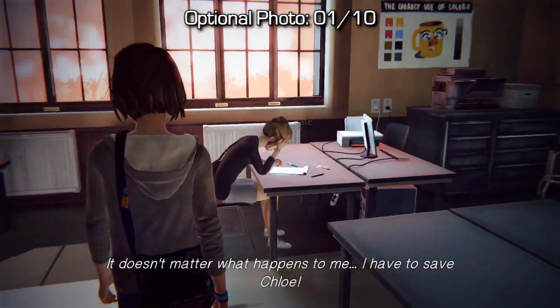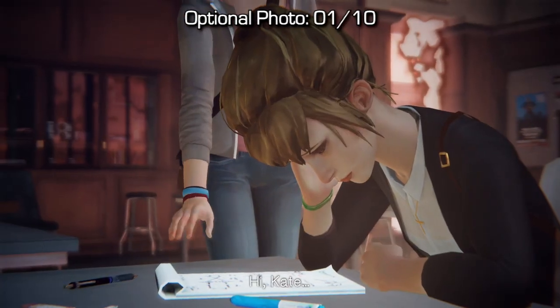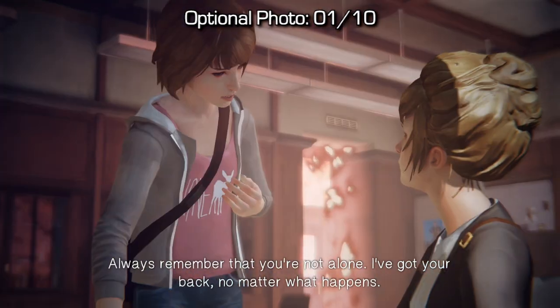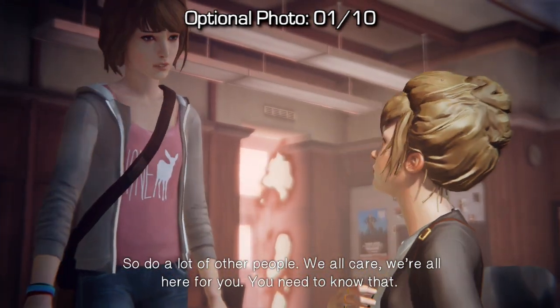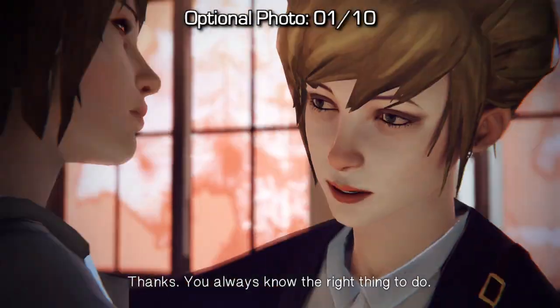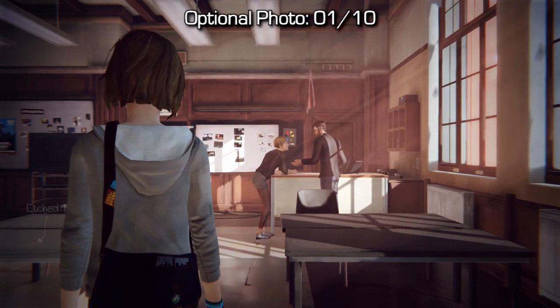The first optional photo can be found about 30 minutes into the episode once you get into the classroom. Once you stand up after answering the Daguerrean process question, you can go up to the right hand side, talk to Kate, comfort her, and then after you have her conversation and hug her you'll be able to take a photo of her, getting your first optional photo.